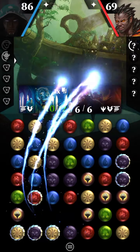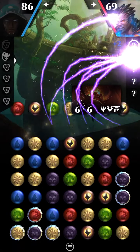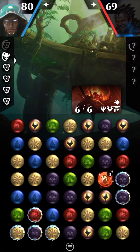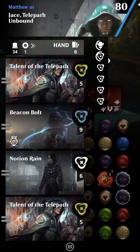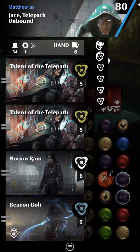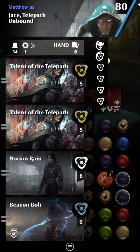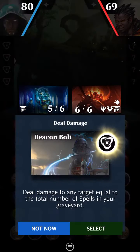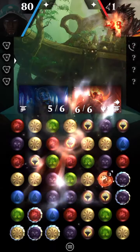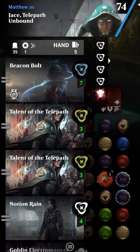Rakdos — I hate this guy. That's so annoying. What did he just put in play? Mirror March — just freaking lovely. We've got 34 cards in my graveyard and 28 of them are spells. So realistically, I could almost just ignore Rakdos and keep trying to ping him to death with Beacon Bolts. I think I'll just do that.